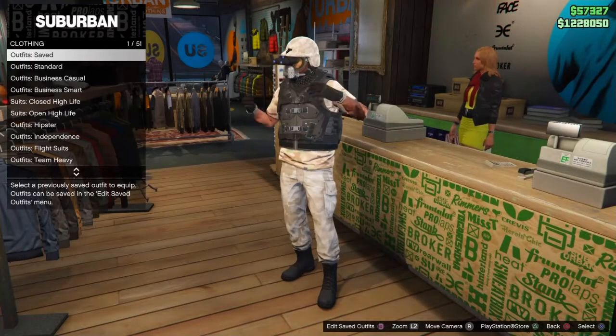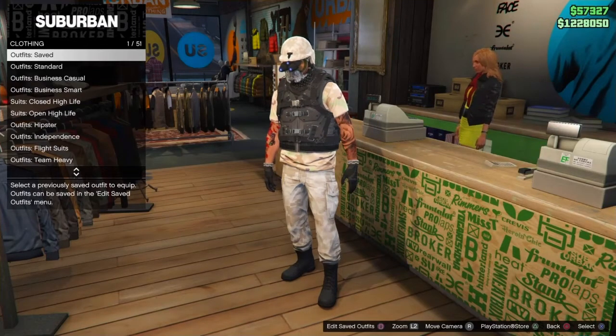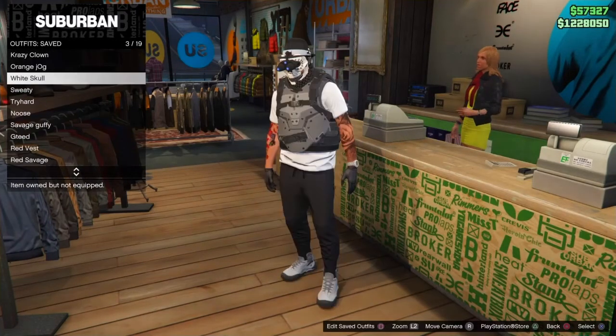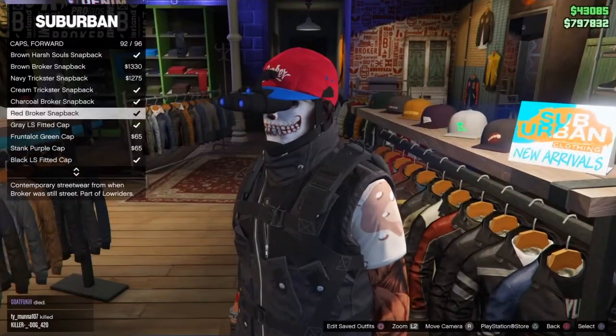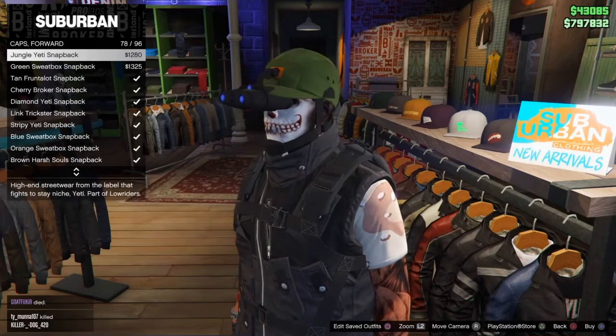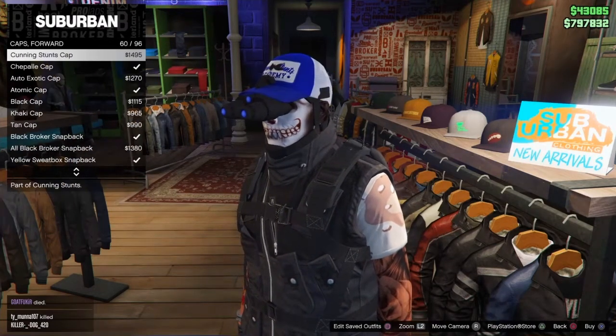Also — I just found this out — if you go to saved outfits and scroll through them, it will add the goggles glitch onto your other outfits too. As you're swapping through them, whether they have hats or not, go through every last one and it will be glitched on with the goggles. Wow, wow, wow!